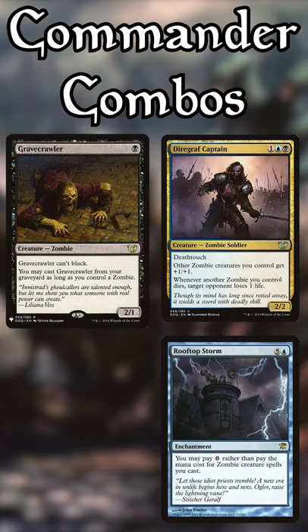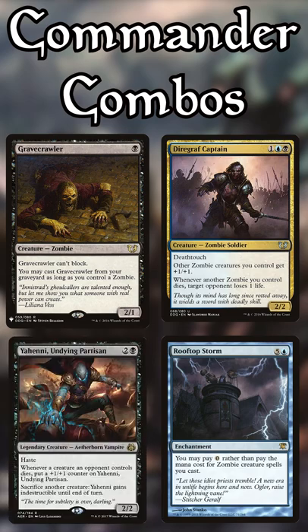Second way: Gravecrawler, his best friend, and Rooftop Storm, plus a sack outlet. He costs zero to cast, so go crazy.